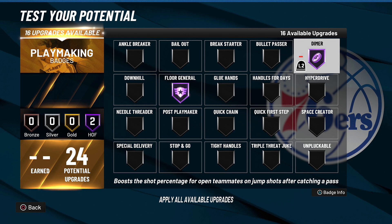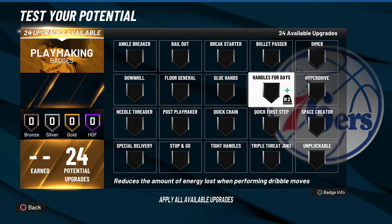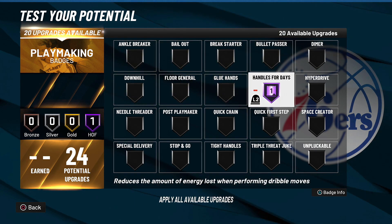The fourth best playmaking badge in the game is Bullet Passer, which improves a player's ability to quickly pass the ball. All it does is speed up your passes. If you are a guard and you do not use Bullet Passer, what are you doing? This badge makes your passes absolutely light and quick, so it comes in at number four on my list.